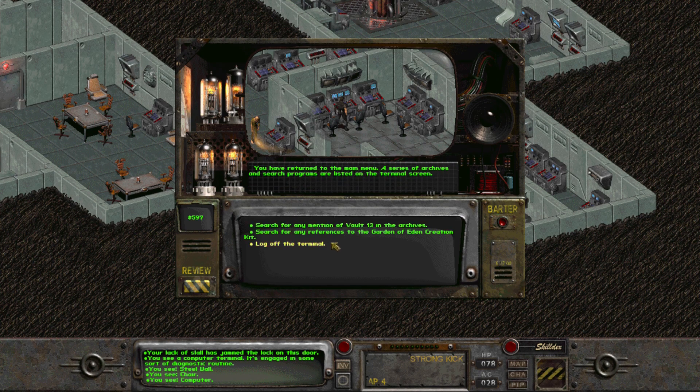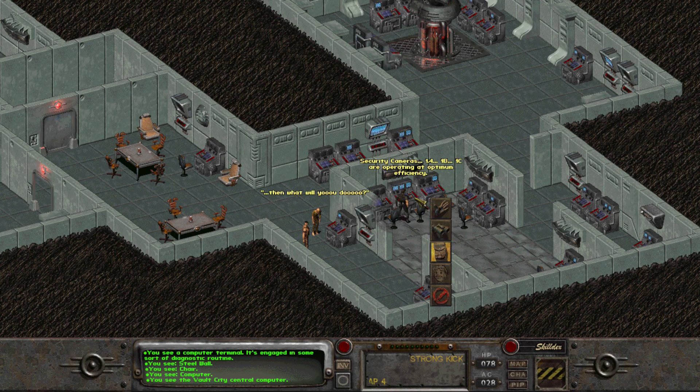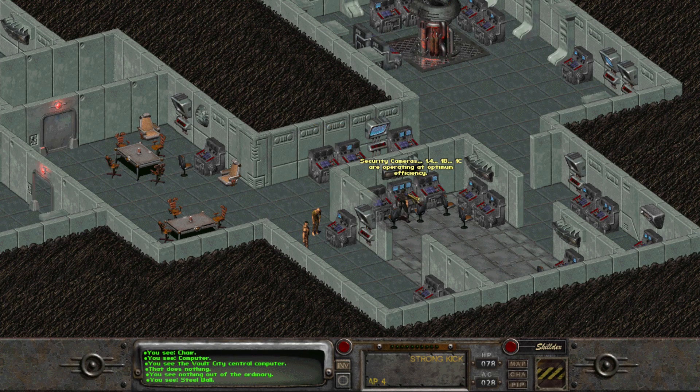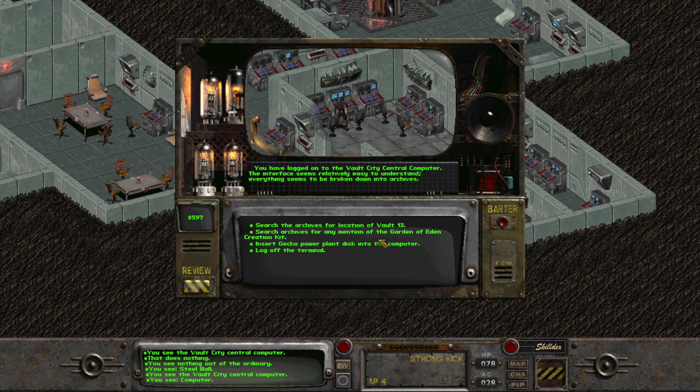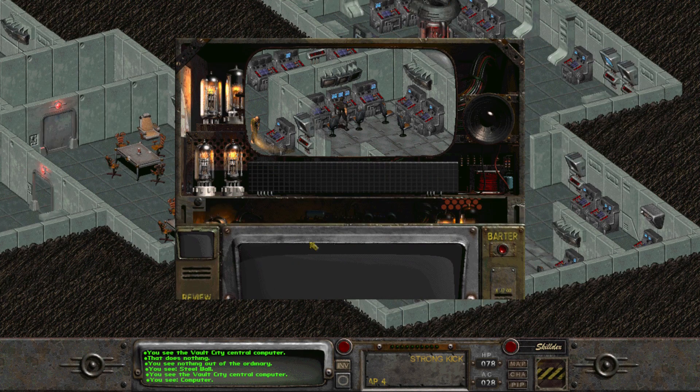I search the archives for optimization data. There we go - I insert the Gecko power plant disk into the computer. Reading disk - reactive data, atomic power plant efficiency at 43.75 error, plant calibration. GIM optimization procedure beginning. Optimizing... optimization complete. Please remove disk. Vlog off.